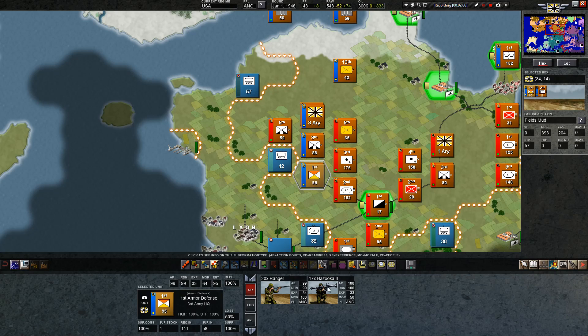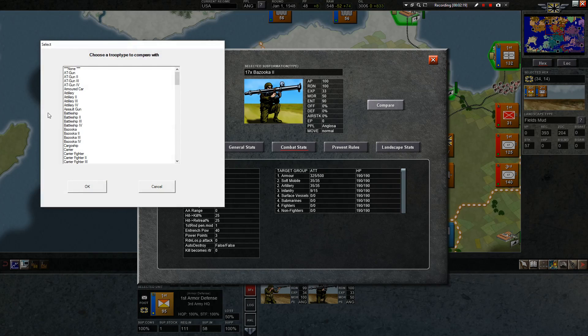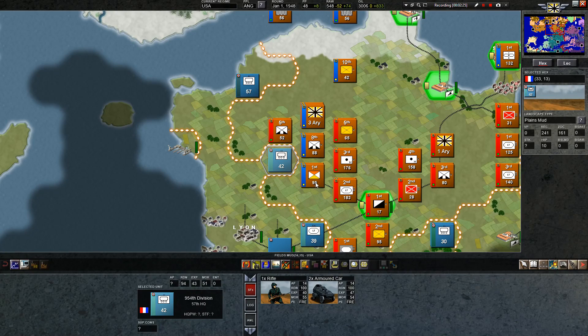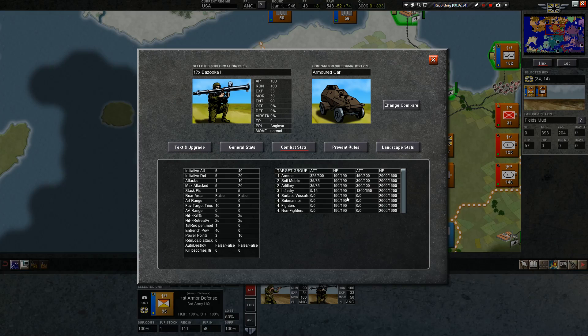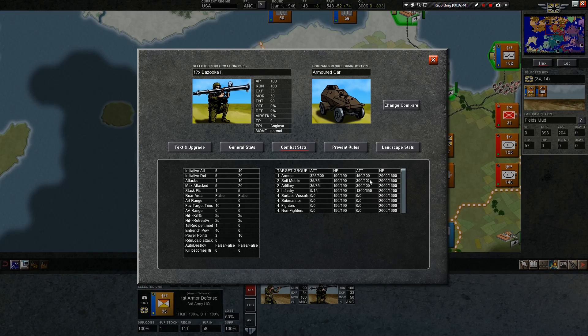There it is — the bazooka. How good is the bazooka on offense? Let's take a look. If we attack tanks, armor: 325. And what does the armor have? Do they have two armored cars? We'll look at the comparison here — armored car, combat stats. So we attack him at 325. When he's defending against infantry — bazooka's infantry — he's going to defend at 650. But we have a lot more than he does, so that should make a difference.